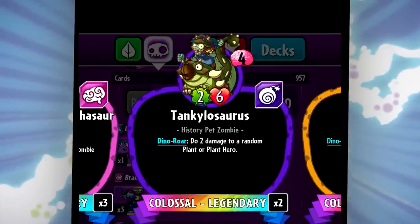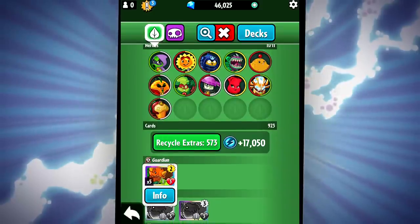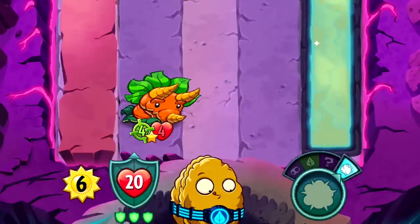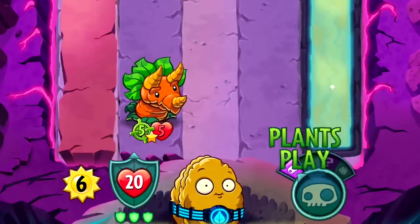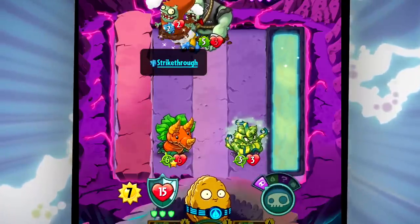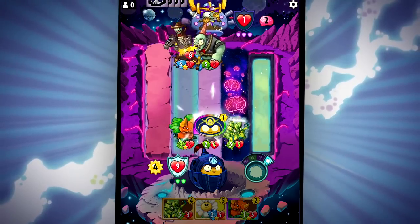Every dinosaur in the set has a new Dino Roar keyword ability that you can use whenever you draw a card. For example, Triceratops starts small as a 1-3 with Bullseye, but he quickly grows a lot bigger. Since you draw a card every turn, you can use Triceratops' Dino Roar ability to get bigger at least once per turn. But if you use a special ability like Flourish to draw two cards, you'll get to Dino Roar twice more, making Triceratops a 4-6 Bullseye on turn 3. When you Superblock and add a Superpower to your hand, you'll also get to use your Dino Roar abilities.